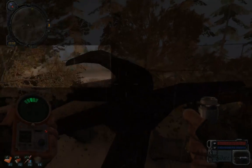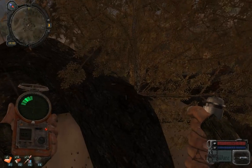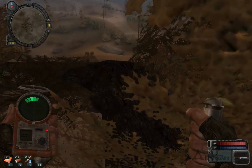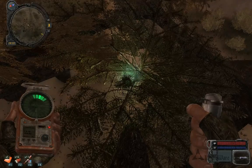Now we're almost at the top here. This is the out branch that we're looking for. You have to go to the end of it. And if you fall from this height, it won't kill you — it'll just bring you down quite a ways.